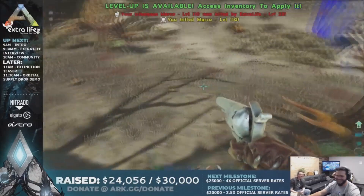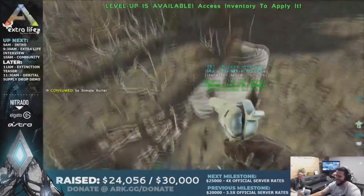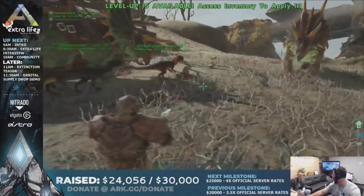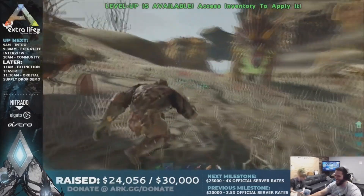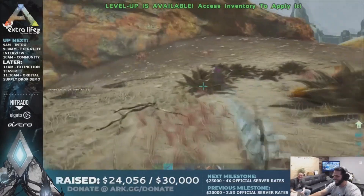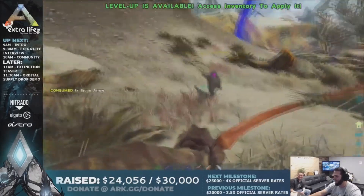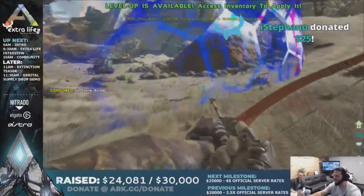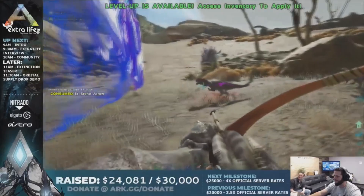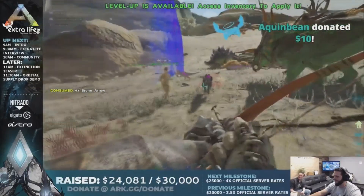They're going to be completing these waves — the waves come in terms of, there might be raptors in one wave and then corrupted pteranodons in another wave, and they just get harder and harder. What's interesting is that on PvP, these orbital drops won't be just for you — someone else can come along and literally steal the loot that comes out of the orbital drop. The orbital drops go on forever once you get to the higher levels; in fact, legendary drops can pretty much keep going and going. However, if you die or you lose, you will lose any loot you've managed to get hold of in that time.